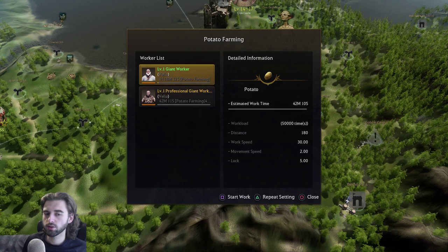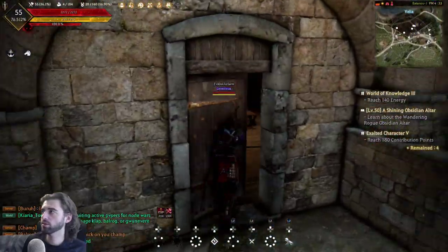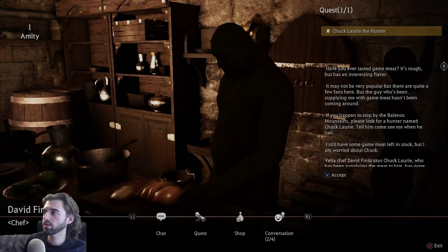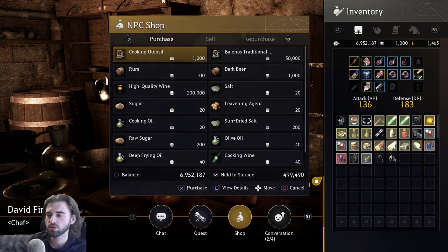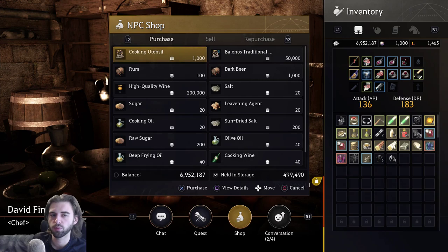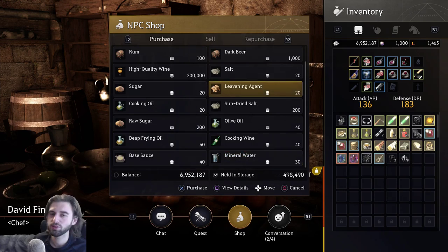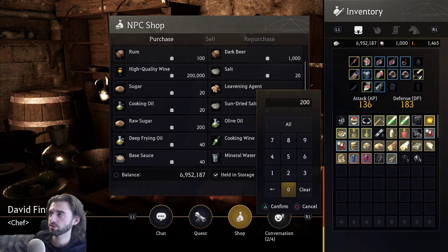Now both farms are producing potatoes. The next thing we need to do is prepare for actually making the beer, so navigate to the inn in Velia — just follow the path from the work supervisor right down the stairs. This is our innkeep chef David Finto. Click on the shop option from him. Since we're going the cheap route, pick up the cooking utensil. If you plan on making a lot of beer, you'll want the Bolaños traditional cooking utensil as it allows more uses before it breaks, but we're going with the regular cooking utensil. You also need the raw resources: sugar, leavening agent, and mineral water. The recipe requires six mineral water, one sugar, and two leavening agents per beer — that's 240 silver per beer.